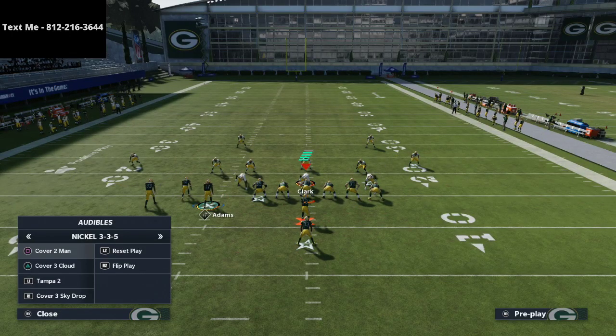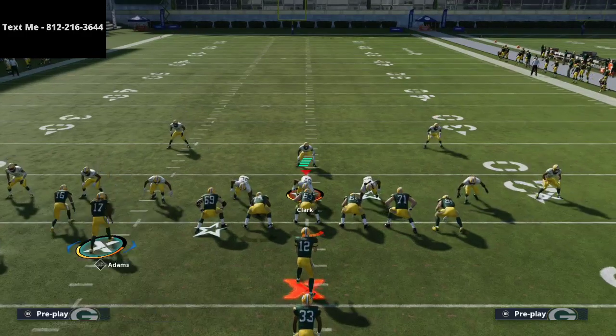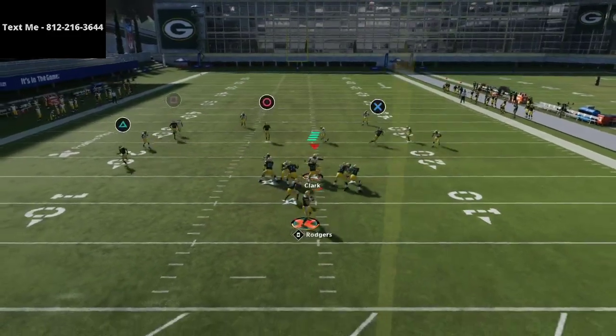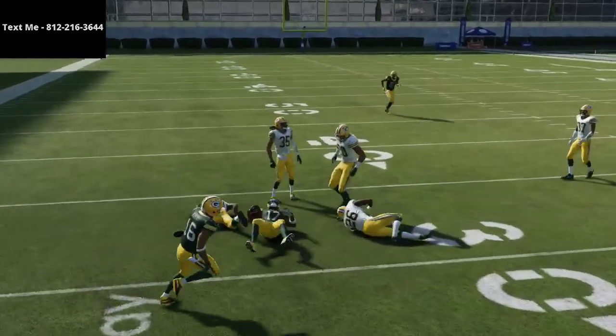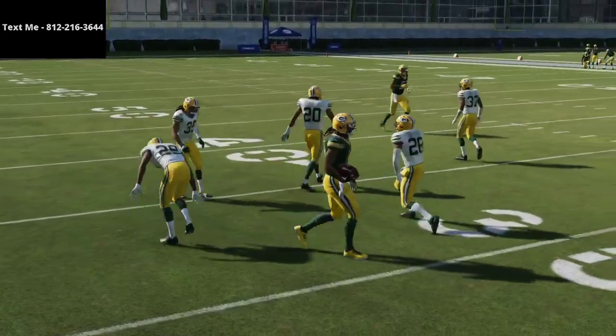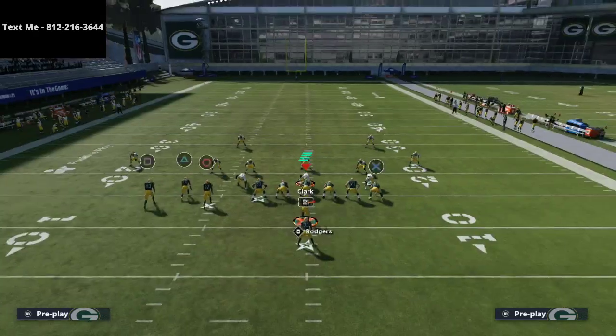Now let's say they're playing cover four quarters - as you can see here, that out route to Devante Adams is wide wide open. So you can hit all of these different thresholds and different points within this play depending on the coverage you're facing.